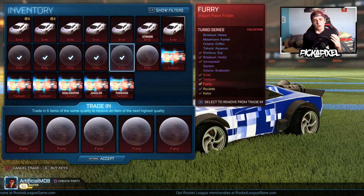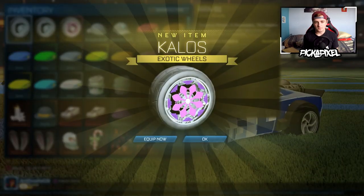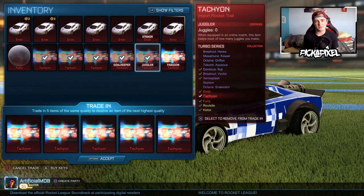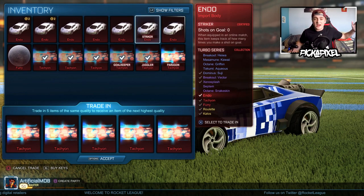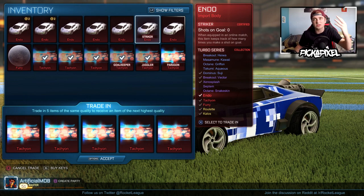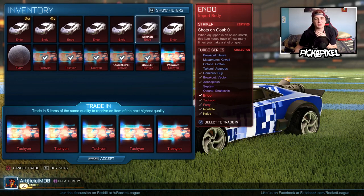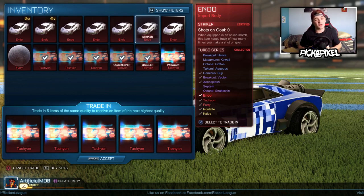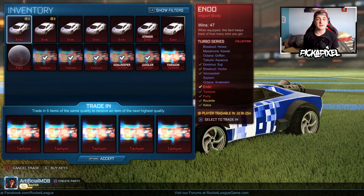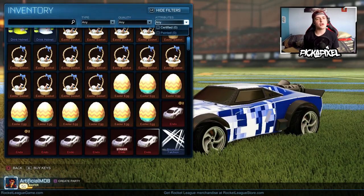Let's do a Furry trade-up — we could get a painted Roulette or a painted Kalos wheel. Normal Kalos — that's really not good. This is the last trade-up, come on. We'll keep a Furry, have a Paragon Tachyon, our white Endo — a striker Endo! It was striker! Oh my days, I didn't even notice that. When I got the Endo I thought it would be certified, and I said I thought it would be striker but I wouldn't say it because it never is. Striker Endo — that's insane! If a normal Endo is worth like five keys, that doubles it at least. Someone's going to pay a lot of dough for that. Final tachyon trade-up — a certified Roulette wheel. Not great. Look at this — there's my painted Roulette wheel — looks basically the same.